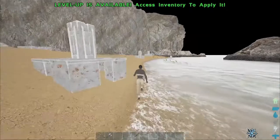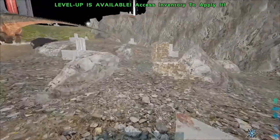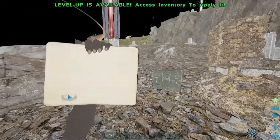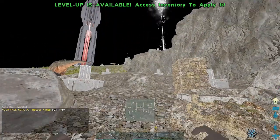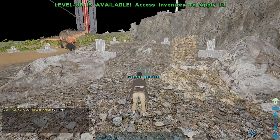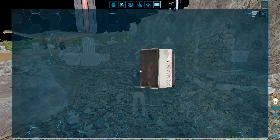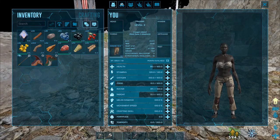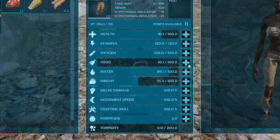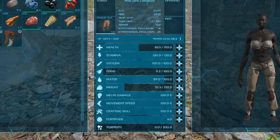Coming up on the first note — go ahead and grab it, and as soon as you do, pump in some levels. I usually do five points into hit points, so that's 150 hit points. Two points into fortitude, so that's four total. Two points into stamina. I believe I usually do 180 weight, and then everything else goes into movement speed up to 175.